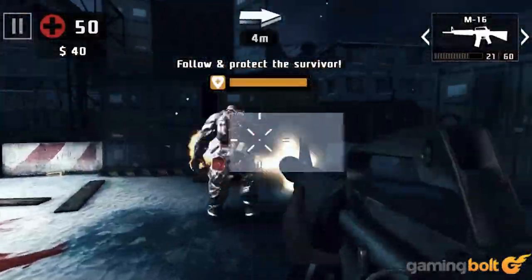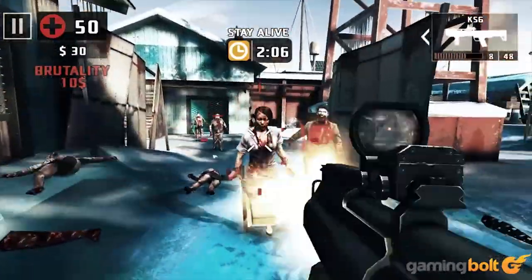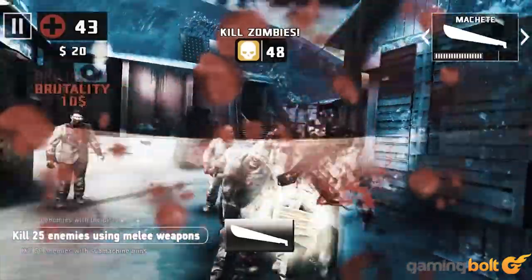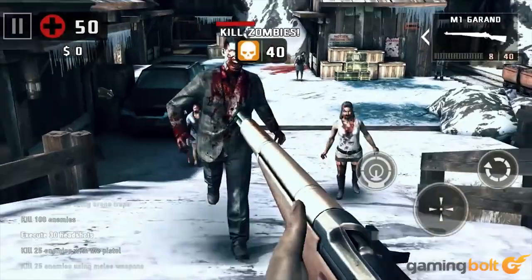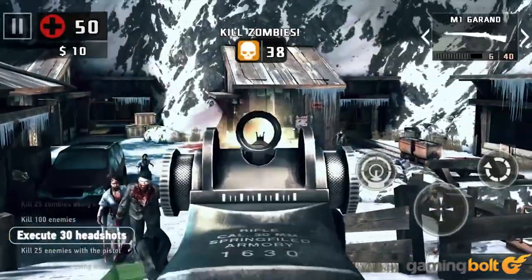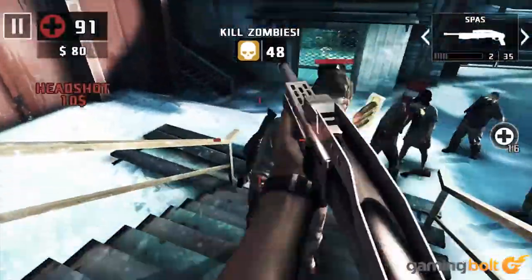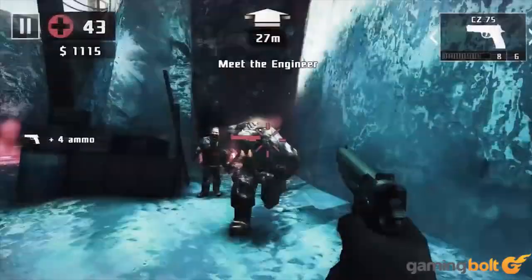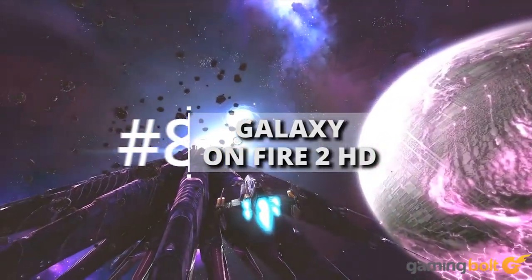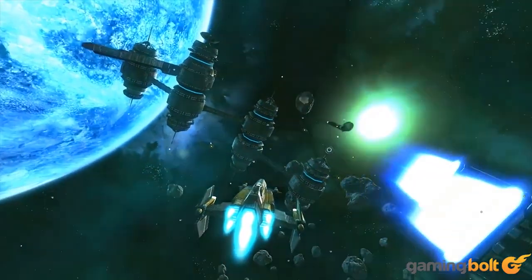Dead Trigger 2: Dead Trigger 2 may not be Left 4 Dead on mobile, but it's a straightforward first-person shooter with reliable controls, plenty of content, and waves of zombies to murder. Movement is completely free and there are tons of weapons to discover. You can even craft newer weapons to further augment your zombie-slaying potential. Though fairly repetitive with its objectives, Dead Trigger 2 can be awesome in short bursts.